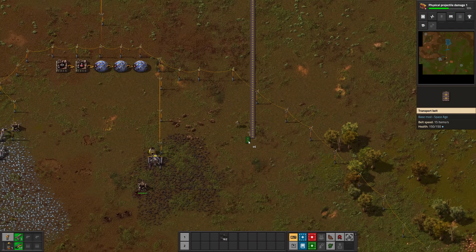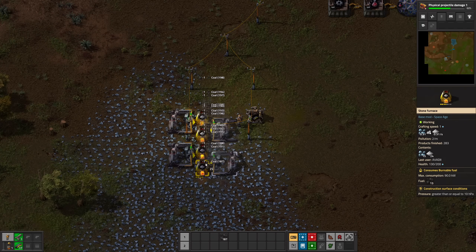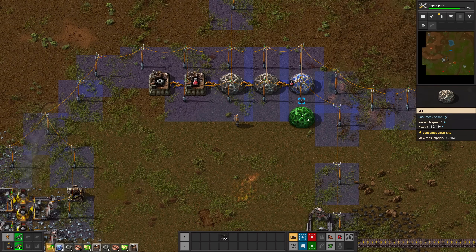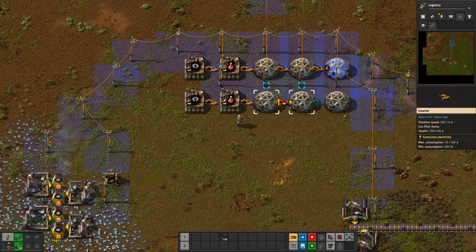To fight biters, getting physical projectile damage level 1 is the best. To increase production, build more electric mining drills for iron and copper. And to produce more science packs, we just build a second row of this direct insertion blueprint.